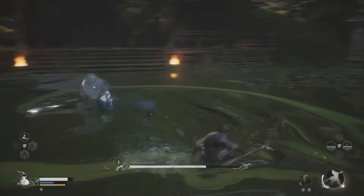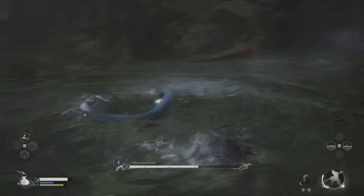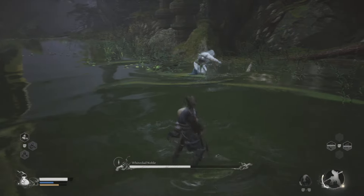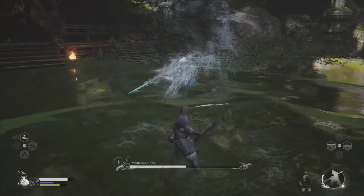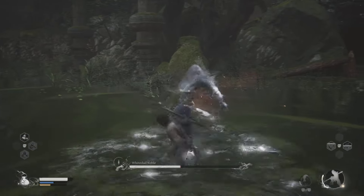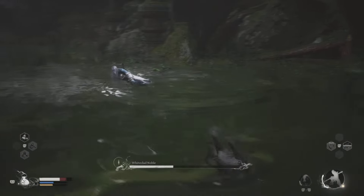Another thing to look out for is your stamina bar - the bottom bar down in the bottom left. While you're using your combos, you want to make sure you've got enough stamina left over to dodge, because you can't just keep spamming your attacks. You need to get ready to dodge, because you'll learn his pattern - when he's about to hit you with a delayed attack, you're going to need to dodge out of the way after spending a lot of stamina on your combos.